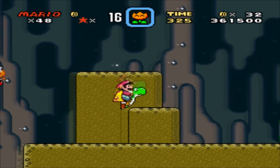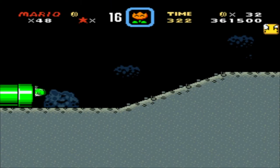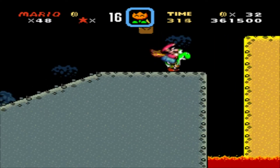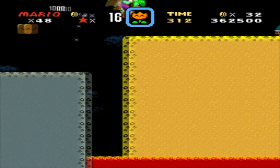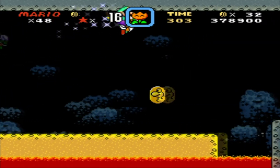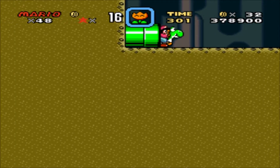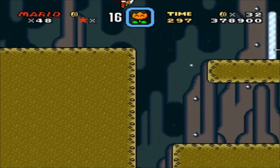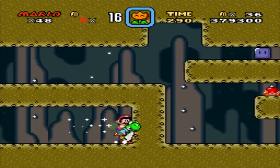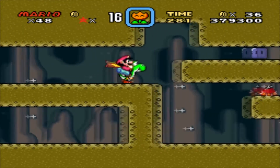We haven't got the red switch yet so that's not an option at the moment. Get the star power-up. You had to run as quick as you can before that falls and you land into the lava — that would not be fun. So there's a checkpoint. The Vanilla Dome stages are mainly like underground levels like this.